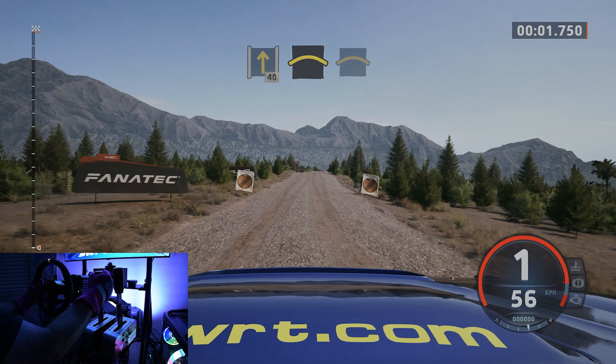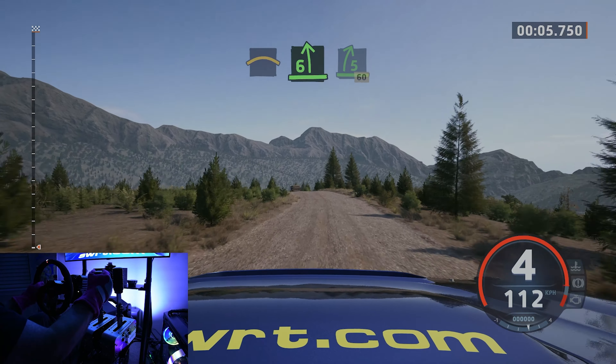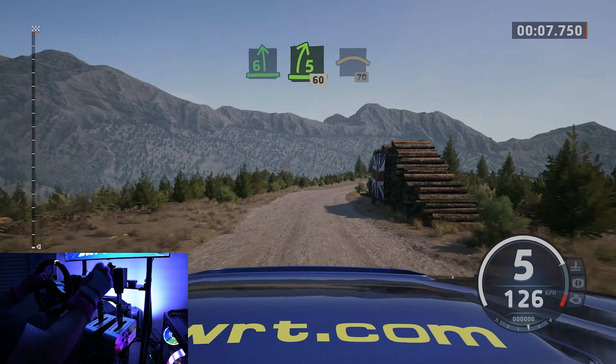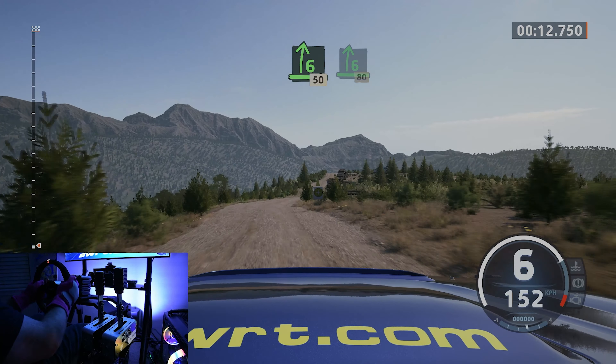Go 40, right to the crest, into crest, into 6 left of the jump, and 5 right short, 60 crest. 70, 8, 6 right sharp, 50, keep left, 6 right, open big crest, 80.